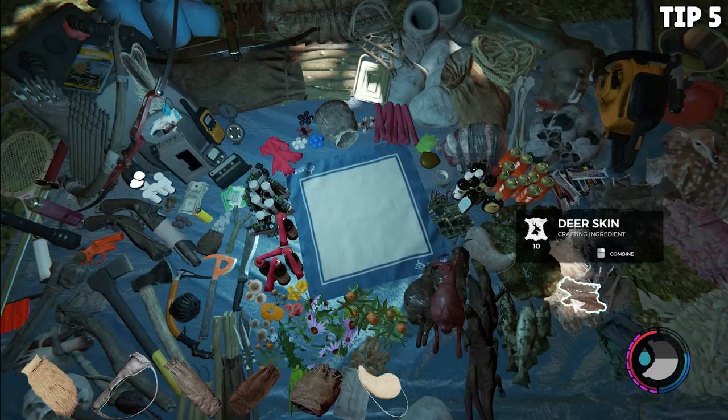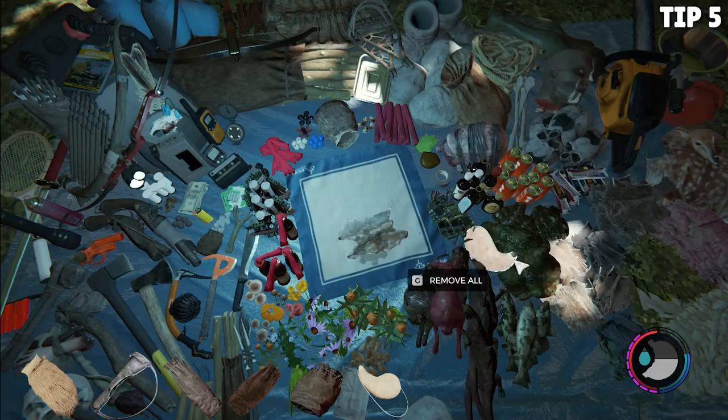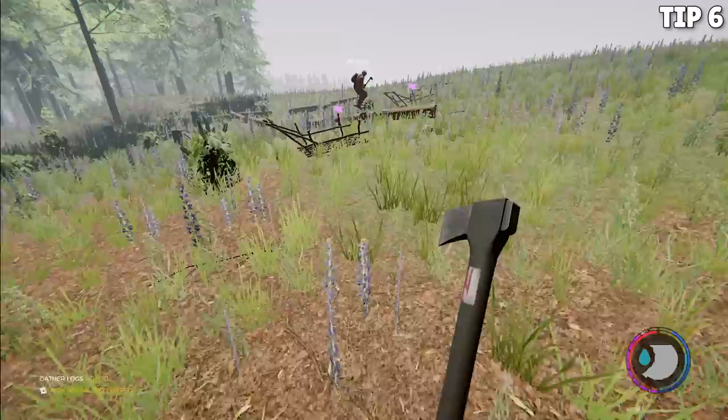Tip number five: make more pouches. You can use different skins from different animals to make different pouches in the game where you can carry more rocks, more sticks, more spears, berries, water skins, stuff like that. So make sure you're hunting all the little critters — slingshots are great for this. Make sure you take those skins and make at least the upgraded spear bag, stick bag, and rock bag for when you're building stuff and to have more defenses on you.